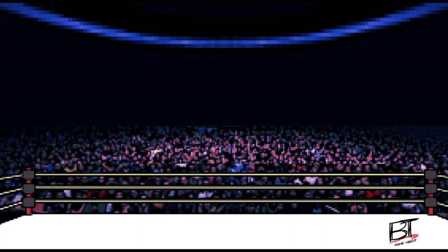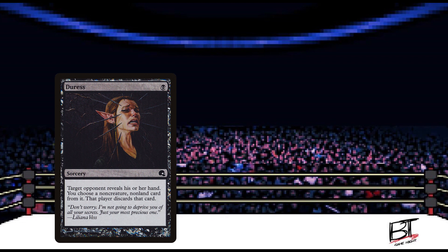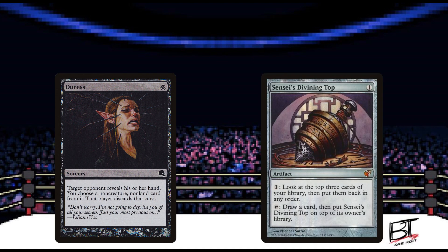Well, that was fast. Both players had explosive starts, but poor Armin didn't have much in the way of mana power. If he was just one or two turns quicker, I think his Marit Lage would have made it — especially since his Duress plays gave him some knowledge of Ryan's hand. Speaking of Ryan, I think he owes his win to Sensei's Divining Top. He was able to rearrange his top cards several times that game, and while Paradoxical Outcome was the hero giving him tons of card draw, he may not have reached those copies without the Divining Top's help.